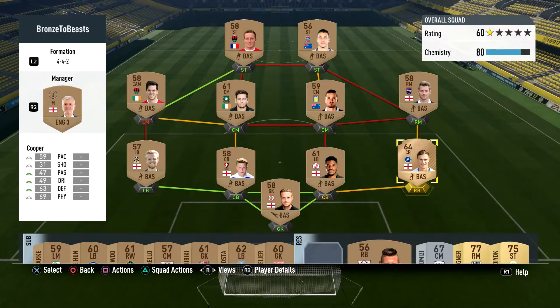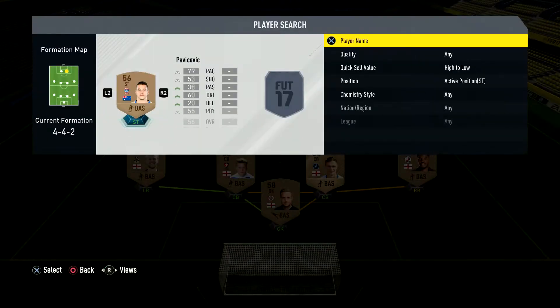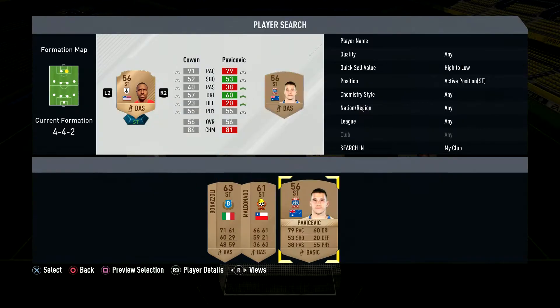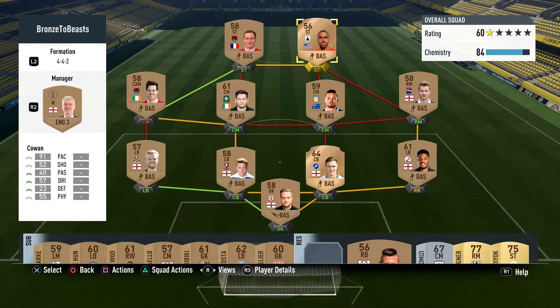So if I put him there and then put him there, that's 81 chemistry now. We have Cooper, Dickie, Parrish, Clark, and Blackman in defence — solid defence. I'm thinking someone other than Pavicevic. What we've got is quite interesting — we've got Cowan, who could be quite interesting because he's got a lot of pace and gives us a little bit of extra chemistry because he's from the Irish league. That could be pretty interesting. We're going to need a centre mid now.